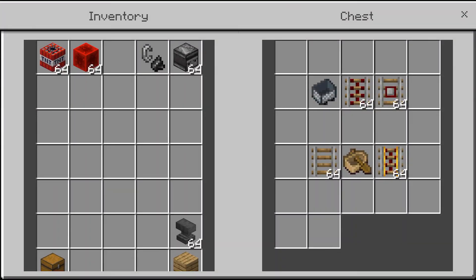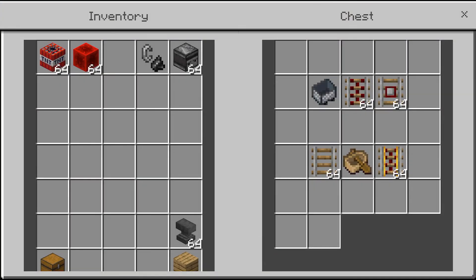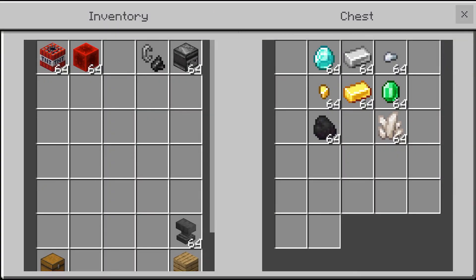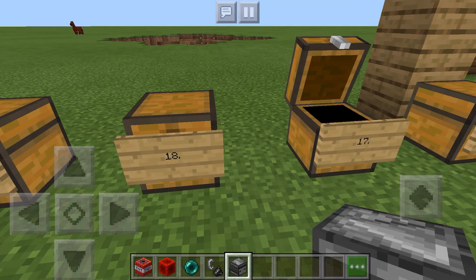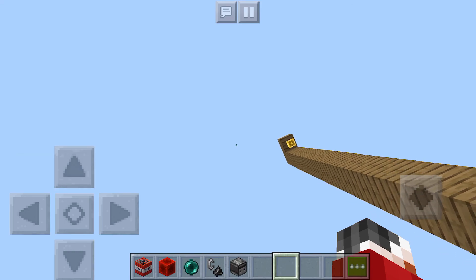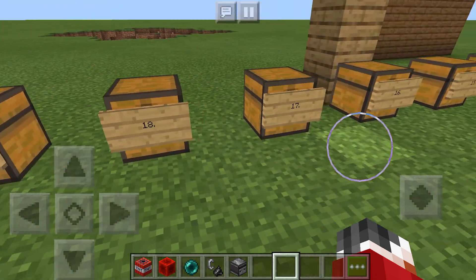Number 18 is all the transportation stuff — mine carts, the different rails, the boats. I didn't put all the boats on there because it would have folded up the chest. At number 17 we have ender pearls — they're very useful honestly. Like I could just throw this and it lands and I teleport. How cool is that?